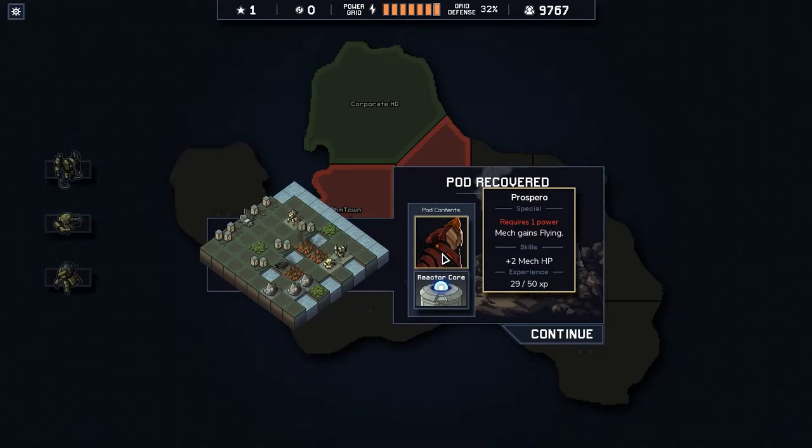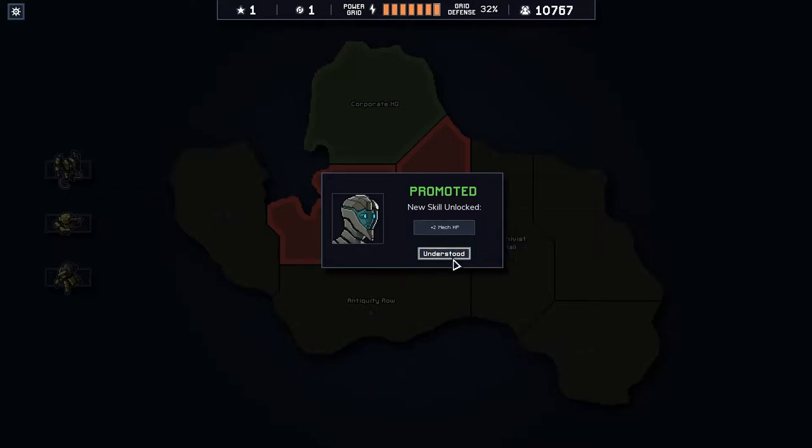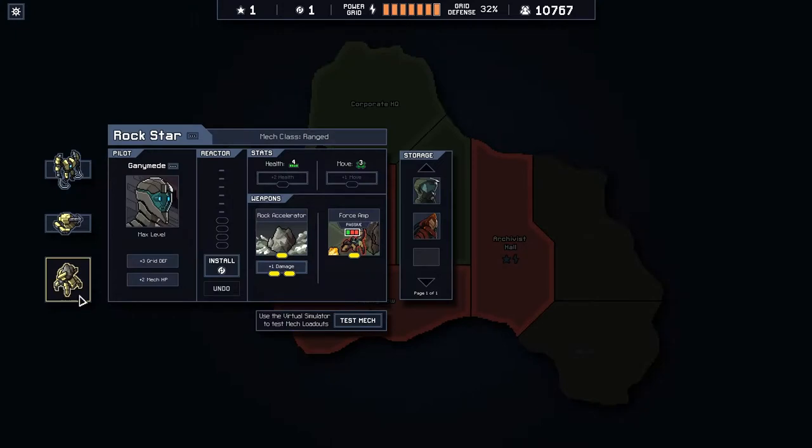First we're going to open the time pod. We got a pilot — Prospero — and a reactor core. Prospero's special ability requires one power: the mech gains flying, which means hovering above water or bottomless chasms. Plus two mech hit points and almost halfway towards the final skill. Those are both lovely abilities to have. Ganymede got promoted and also has plus two hit points on the mech, which is great — Ganymede's mech was on two hit points and now he's on four, without us even spending the upgrade. We got the damage upgrade instead, so that's very nice.